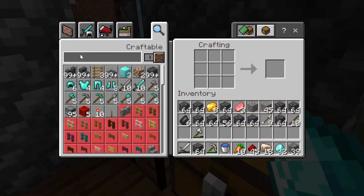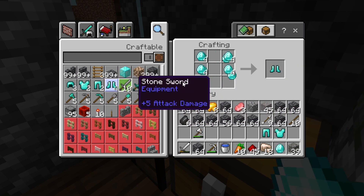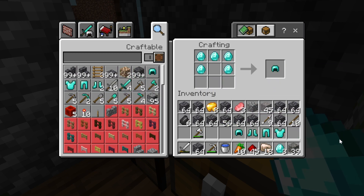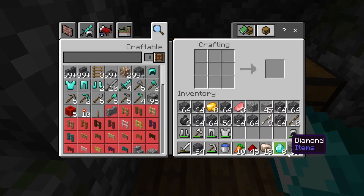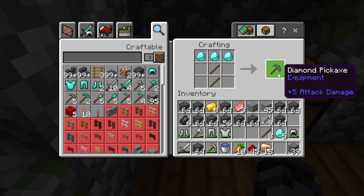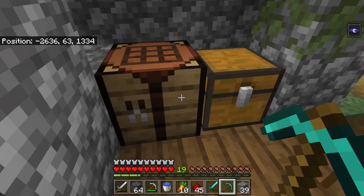Okay, so first let's see here. I'm gonna make a diamond chestplate, diamond leggings, diamond boots, diamond helmet. Okay, so I have 8 diamonds left. Let's just equip this. I'm not gonna make the enchantment table right now because I need obsidian. Diamond sword — okay, there we go. 3 diamonds left. I got 1 more diamond than I needed.